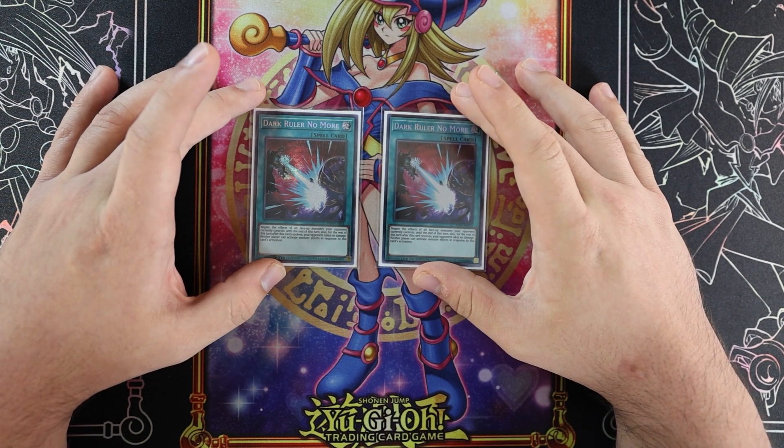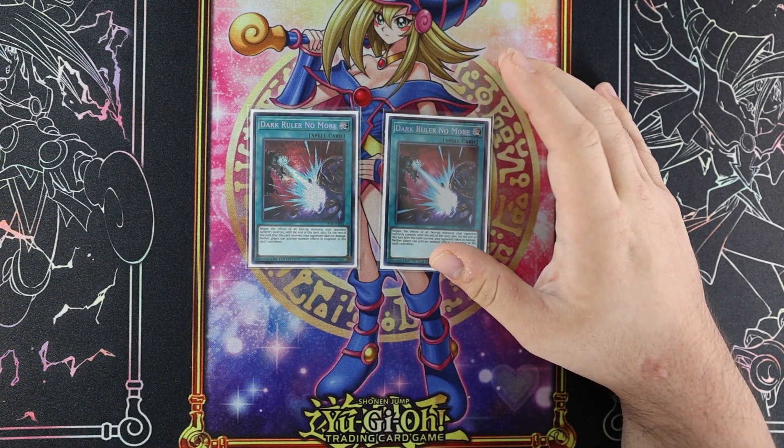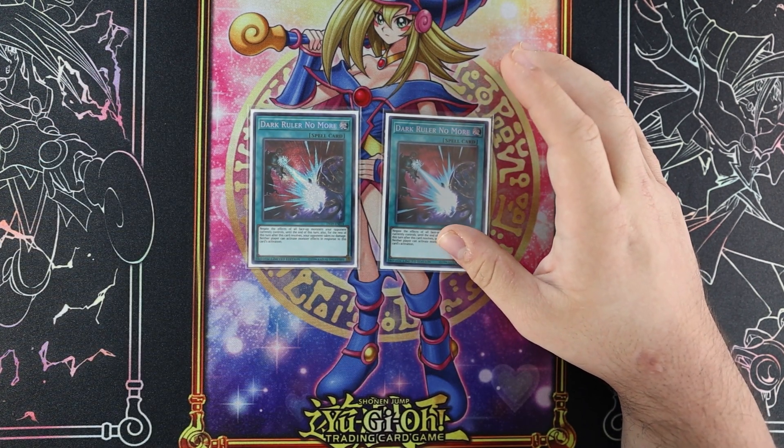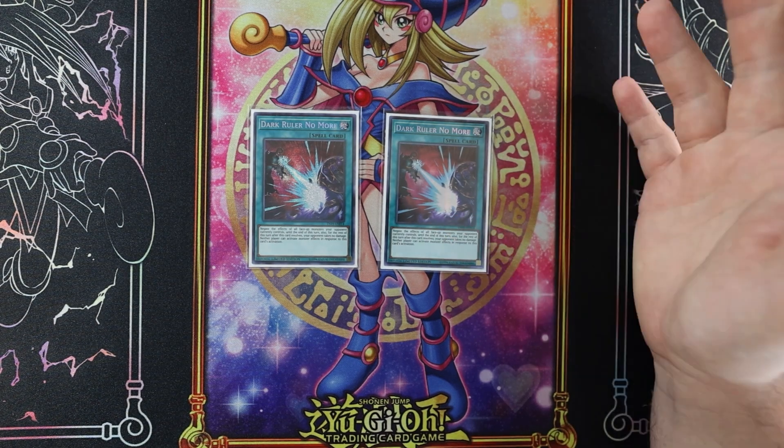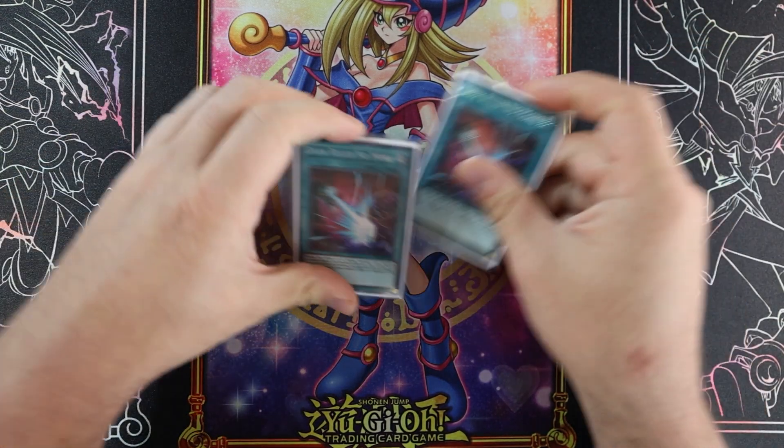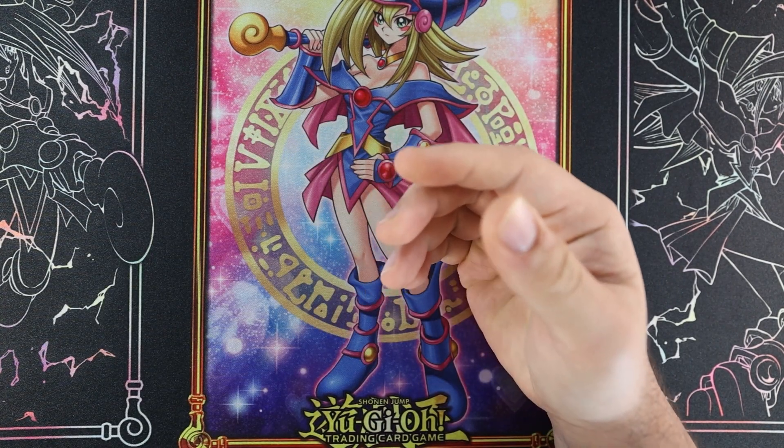Vadis and Returnia do nothing on turn one — you have to set them up on turn one so they're available by turn two. So Evenly Matched, and then Dark Ruler. It was either this or Goes and Match, but because I believe this is a better going-first deck already, I wanted cards for going second. We play Gozen Match and Thrust in the side.